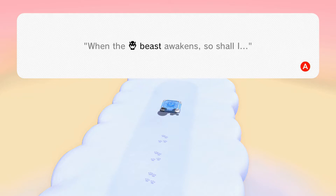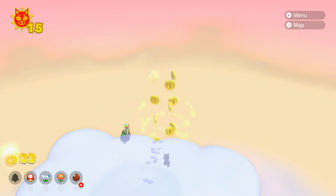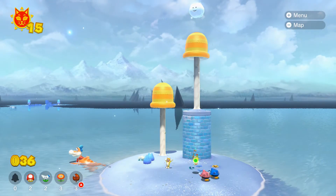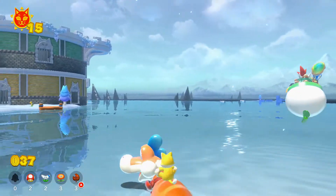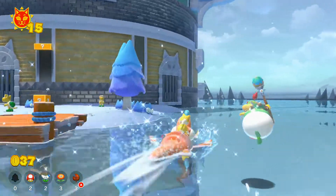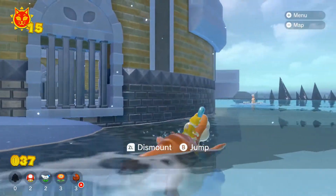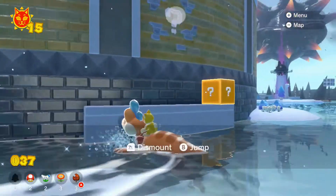I don't really need to change out anything too much. Bowser Jr. helping us out is pretty helpful — I know there are gonna be some situations where we probably do need him for assistance. I'm not gonna be bothered by it. Bowser Jr. is amazing to help us out. Apparently there is another one here, and we just have to head all the way up to the second floor.